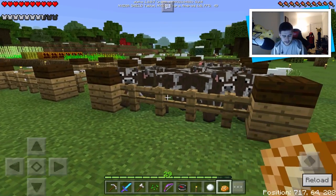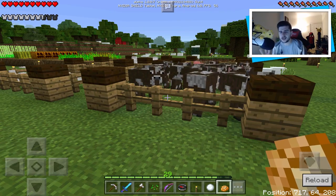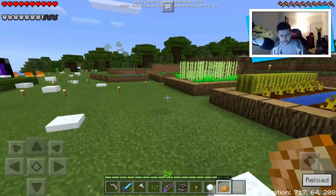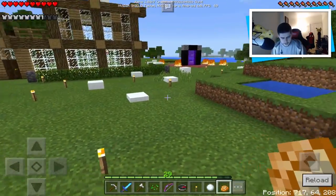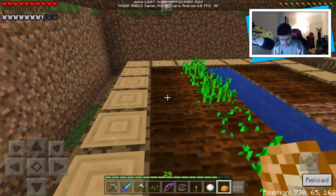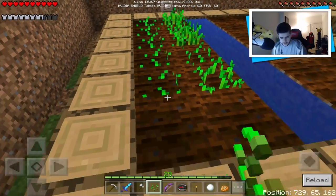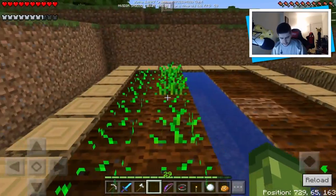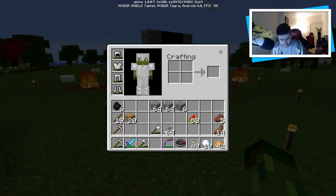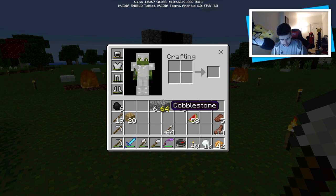I do have fire aspect but I don't have looting. I need a looting sword — looting will improve my chances of getting a wither skeleton skull, along with giving me more materials when I kill mobs. Let's get these seeds planted. That'll do — hopefully this will grow. Let's head into the nether. I think I've got everything I need, and I just need to make sure I've got a couple of cobblestone pieces just to be safe.